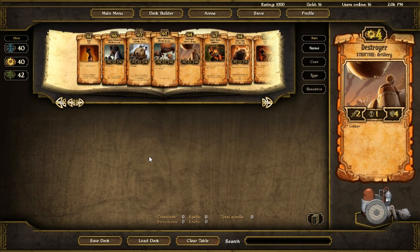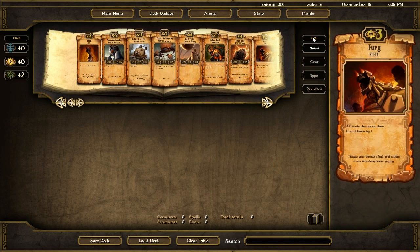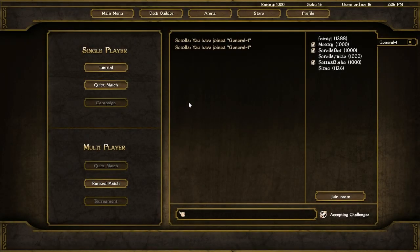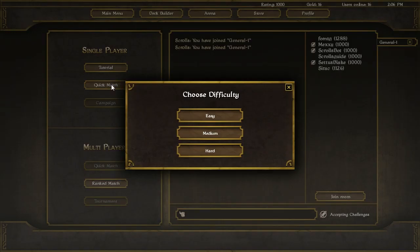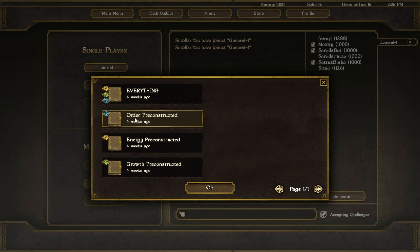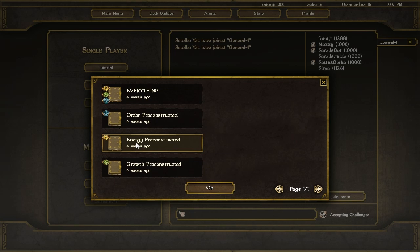The second deck - let's clear the table - is the one we were playing against. Energy is the second deck, which is what we were playing against. They're kind of like the robot preset deck - they use a lot of machinery and cogs. I found they used direct damage spells and creatures, a lot of sacrificial scrolls, stuff like that.